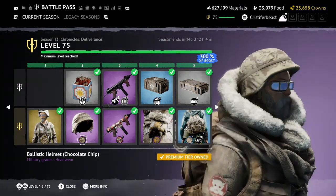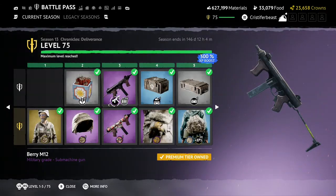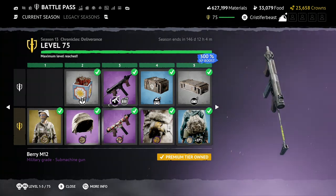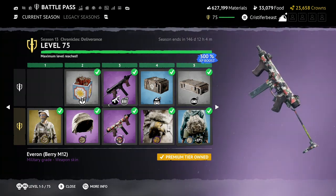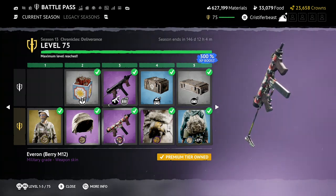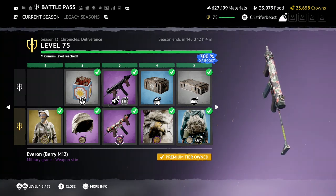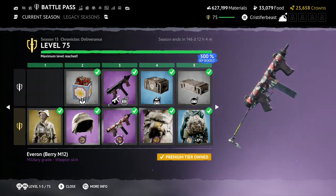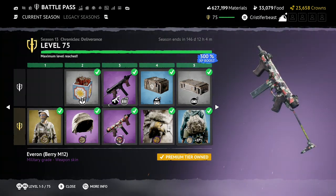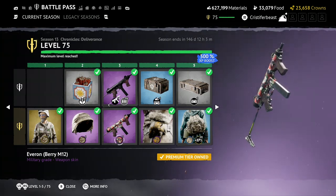Tier 2, we have a new ballistic helmet, Chocolate Chip. I like ballistic helmets — good with this military theme. Tier 3, we get our hands on the Barry M12, which is the new SMG coming out this season. We get one of them and also a new cosmetic for it — the Evron skin. This skin is fucking phenomenal. I love its colors, its graffiti, its camo. It's great. That's an Arma Reforger reference. I play a lot of Reforger, so for me this season is mucho bene. I'm very much a fan of what is generally going on here.